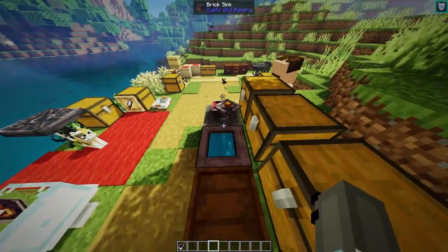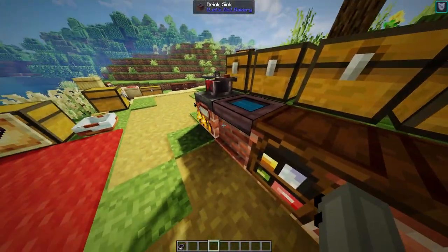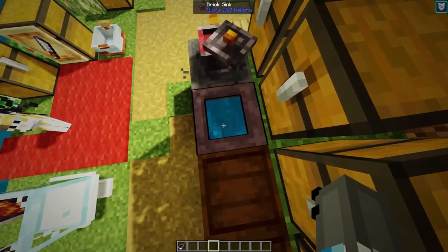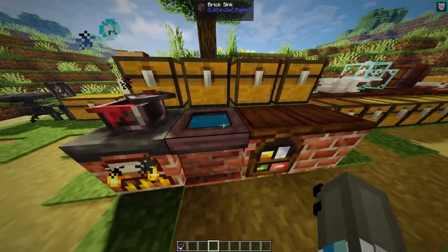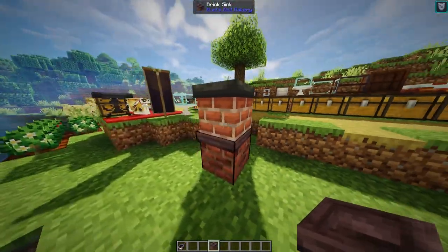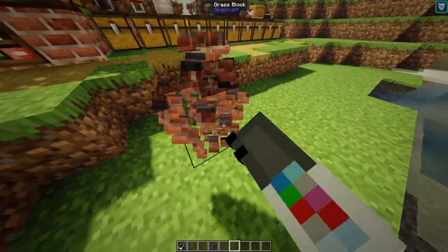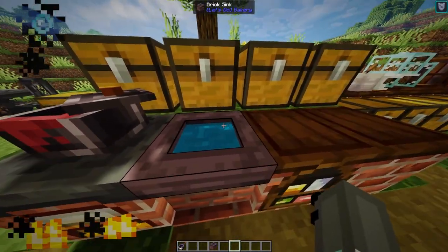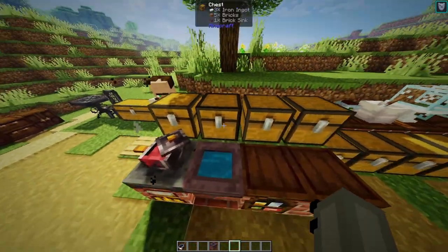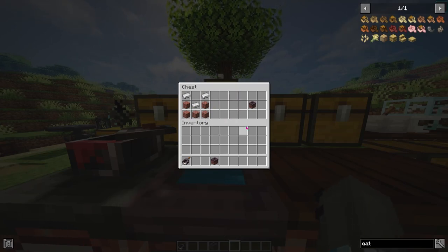The next thing is the sink. I don't know if I'm playing a bugged version of the mod, but I cannot get this sink to work. It should have a tap and be able to fill up the sink, but I cannot get it to work. Even when I spawn it in, it looks bugged - it should just be the top bit. There's not much functionality for this apart from using it as a cauldron kind of thing. You craft it really easily with bricks and iron.